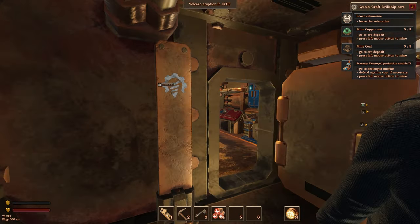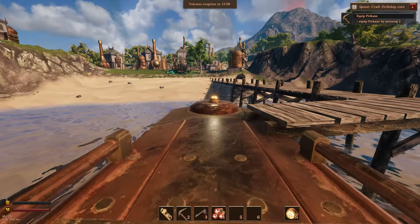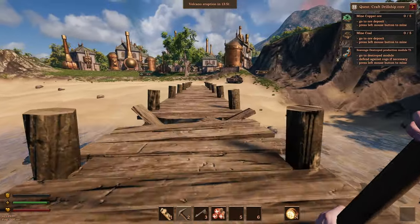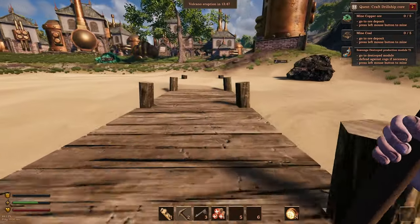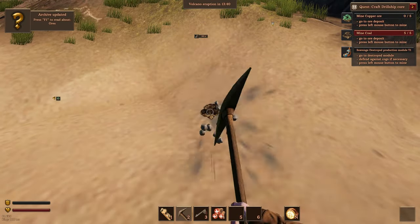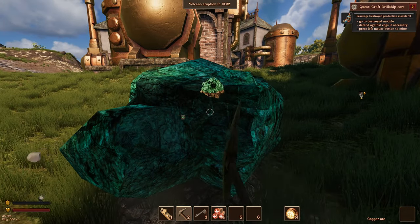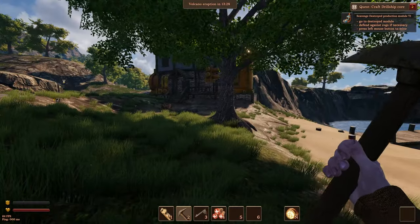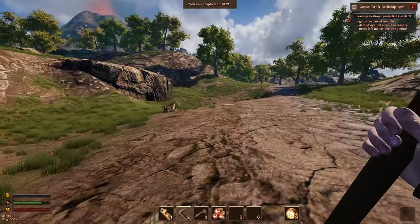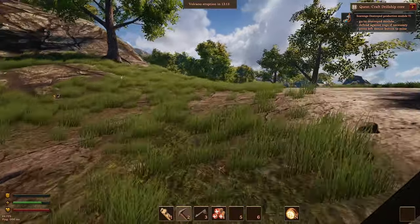There are boxes everywhere around here. Leave ship, up the ladder. There are nice handy little indicators. Equip pickaxe — we need to go mine. Shift runs, space jumps, pretty standard controls. We've got coal here, and if we run over here, looks like we've got copper. Easy peasy. We've also got to scavenge a destroyed production module. These icons are just a little bit small on my 4K resolution — I wonder if there's a UI scaling option.